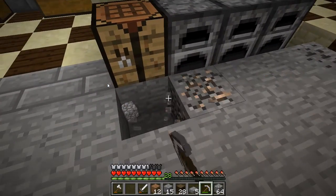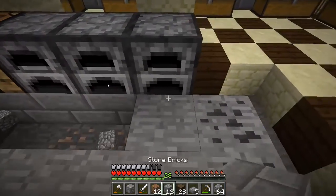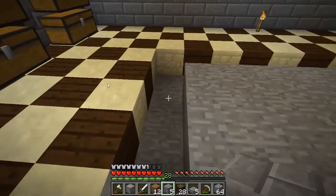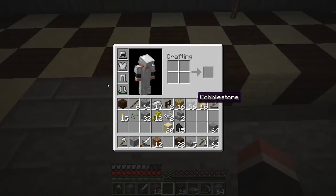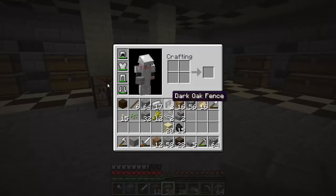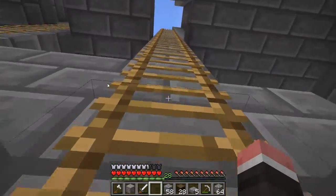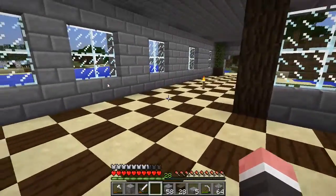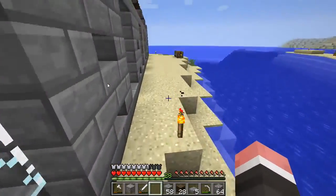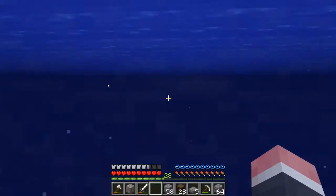First I want to start off by getting this edge around here. And then we need some glass panes so we can go and get the border around with the glass. Let's go get the glass. Oh, and I also made the tower a little bit taller. I didn't do the fun part — the very top, the lookout area. I want to save that for actual episodes. Okay, let's go get that stuff.